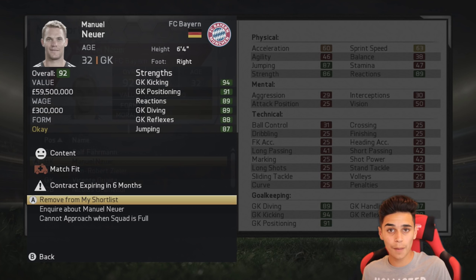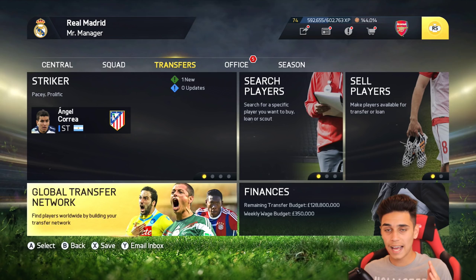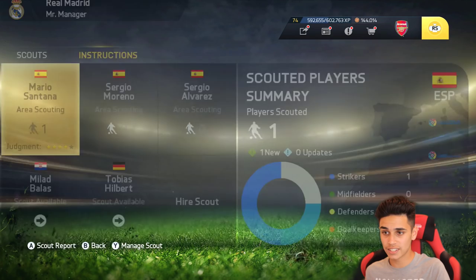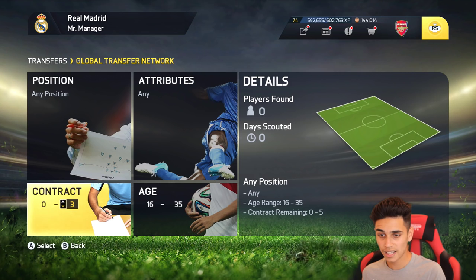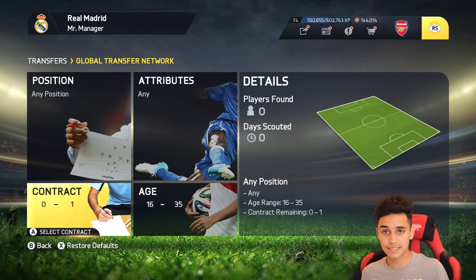In today's video I'm going to show you two different ways to find pre-contract players. Way number one is the global transfer network. When you go to scouts, go to instructions, and add a new instruction — you can filter by position, attributes, and age — but what you want is contract. Go over to zero and put it to one. Your scout will now go and find players whose contract is running out next season. Scout and shortlist those players.